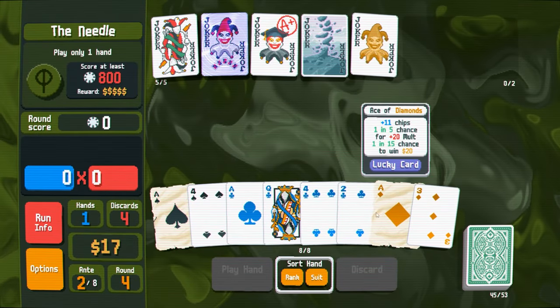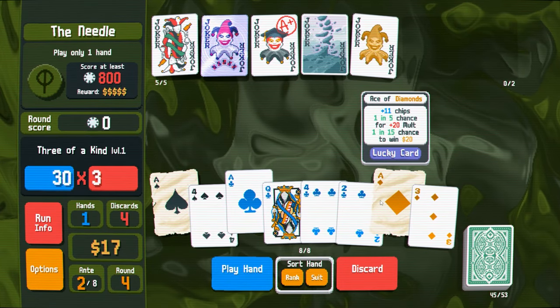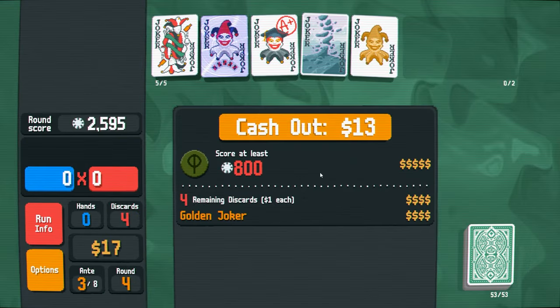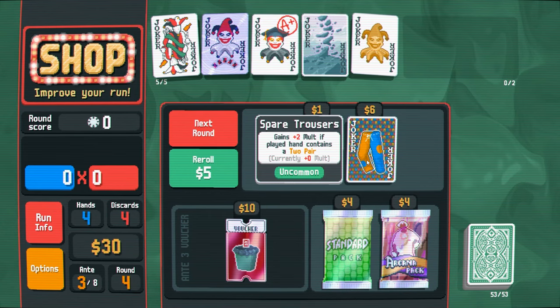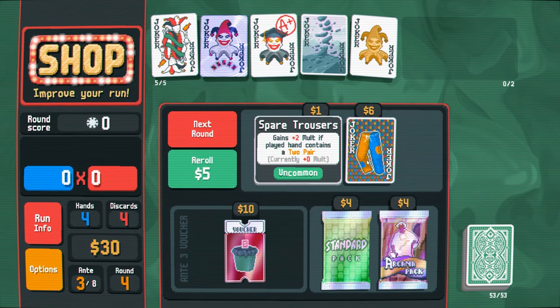It's the needle. Aces — wait, if I do this, do you think it's enough? Yeah, this will be enough. Oh, hell yeah, beyond enough. $13. Don't mind if I do the pants. I love the pants, but we already did a video on it and we're going for flushes, not two pairs.